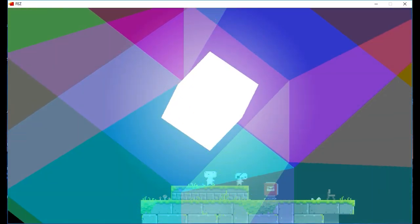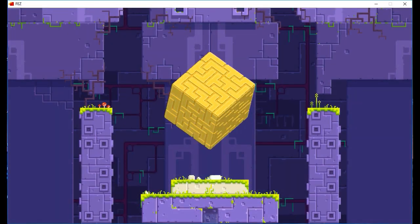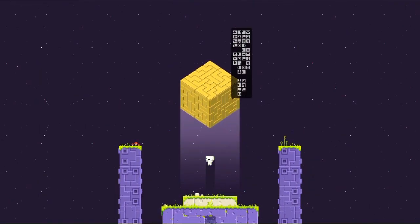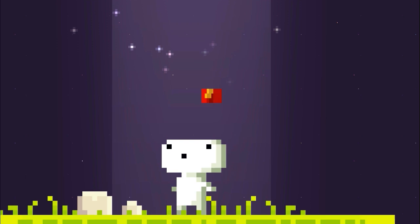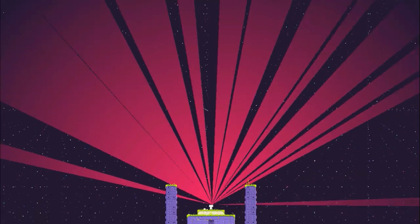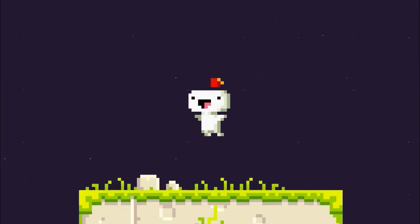To start off, get to the point where you receive the Fez that allows you to change your perspective. You literally do it within the first two minutes of gameplay. Once you get teleported to the room with a giant cube floating above you, wait until you gain enough control of Gomez to turn around. When the Fez comes down, it'll start to get put on the runway, but then it'll instantly flip around. I did this the first time I got to this part, so I thought that was pretty funny.